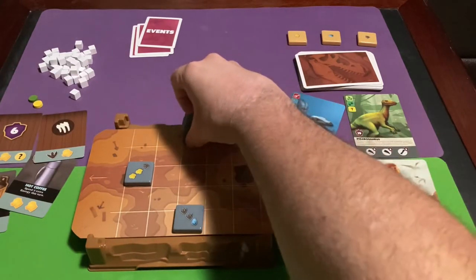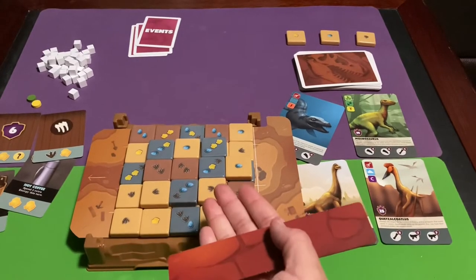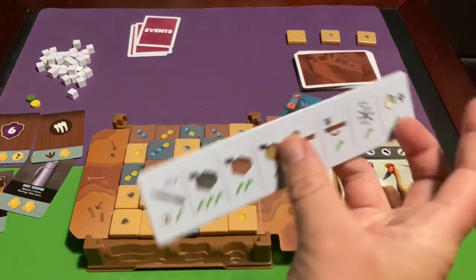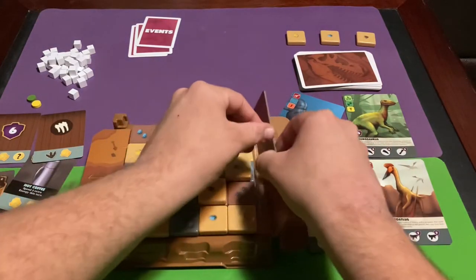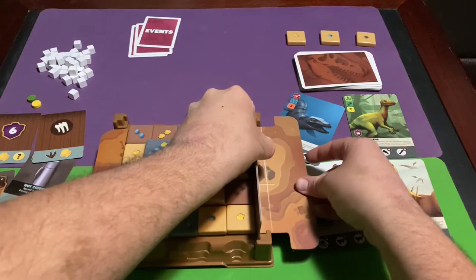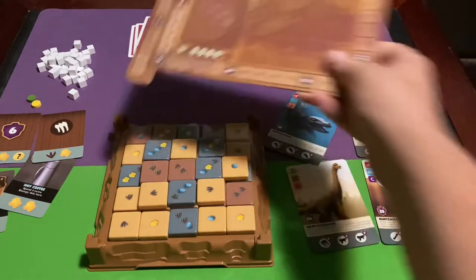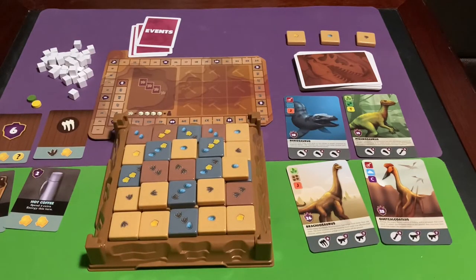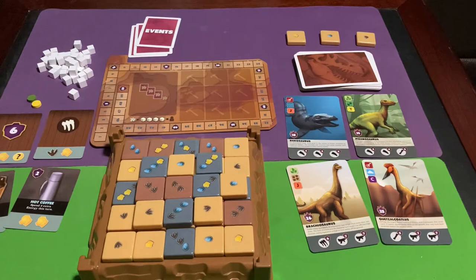When placing stone tiles, you can never put an additional stone tile on top of another stone tile during setup. After all tiles are placed on the board, take your blocker panel — which also doubles as a player aid — and use it with two hands to slide it under the grid, then remove it to reveal the setup. Then set out your scoreboard.